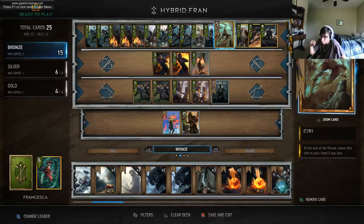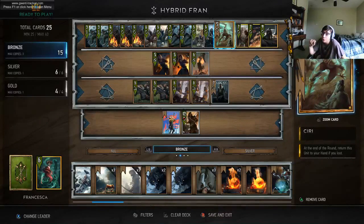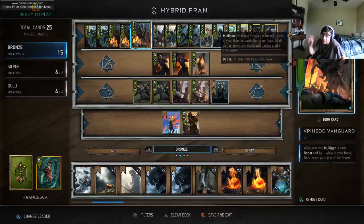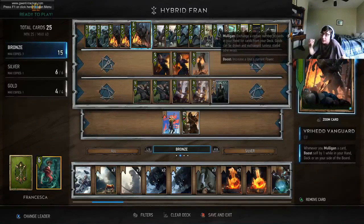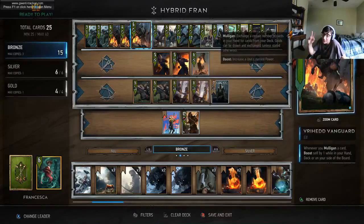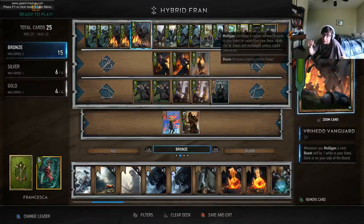Fewer people are playing Scorches — I'm seeing — but there are a lot of people still playing Regis Hire Vampire. You need to note that mulliganing all your Vanguards out of your hand, while that is recommended by most players, can backfire if they're running Regis Hire Vampire and Renew. You might find yourself down two of your win condition cards and them having a huge Regis Hire Vampire.